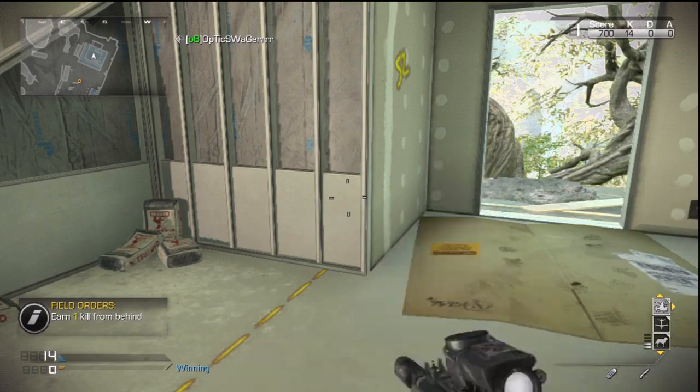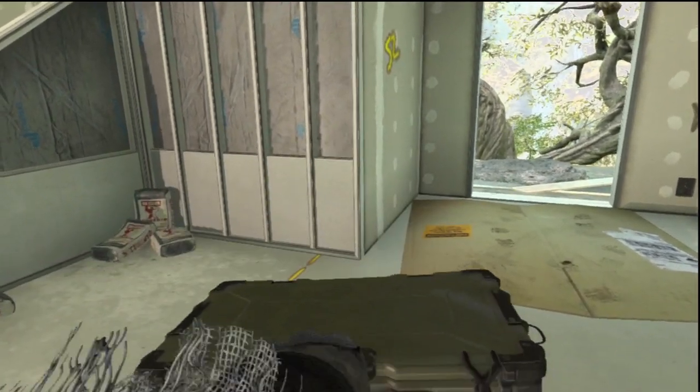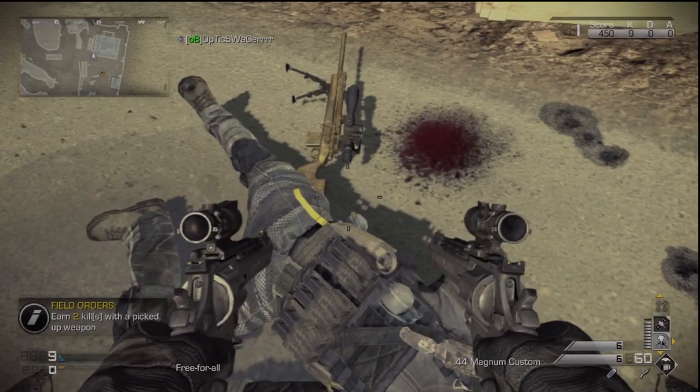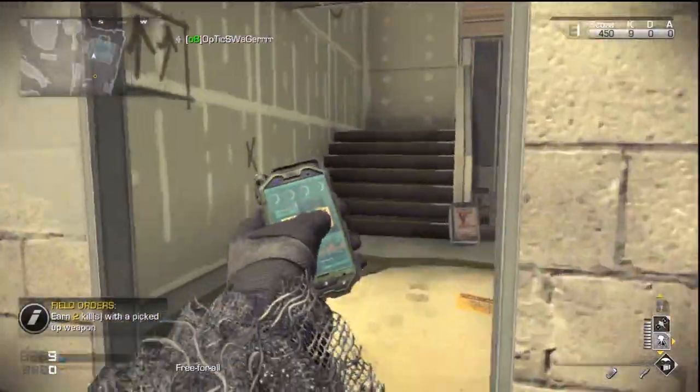Right when you bring it out, select your killstreak. This is obviously only useful for the killstreak animations because it makes a pause. On my screen right now you can see the predator missile, basically like from R4-2. That's all you have to do - bring out your nine bang, hold it out, and the second you bring it out click right on your d-pad to bring out the killstreak.